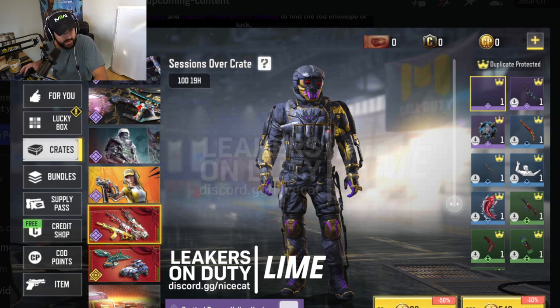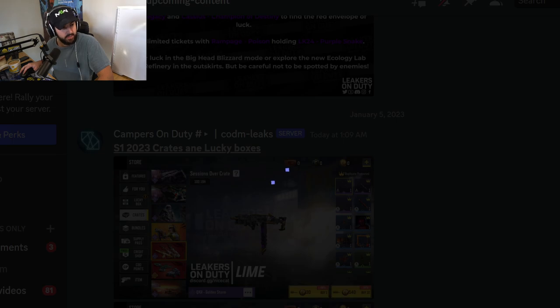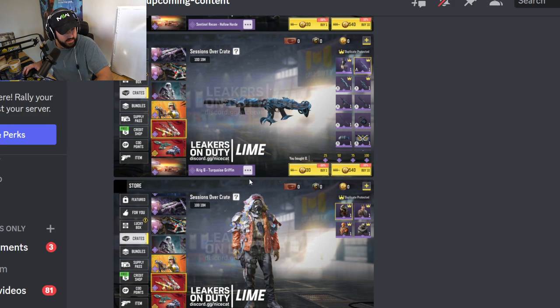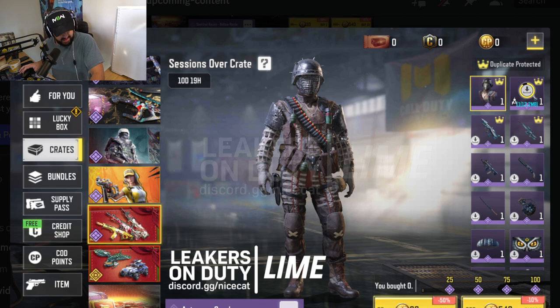Obviously, these are crates, so a lot of these are going to be things most of you are not going to be buying — although that Krig 6, wow, that's a sick Krig 6. If I hadn't just gotten the Mythic, I would prefer that on just about any other skin. That looks like maybe an AGR and... I don't know what sniper that would be. I don't know if we're going to get to see that — I really want to see what snipers those are, but I don't think it's in the leaks. That's unfortunate.